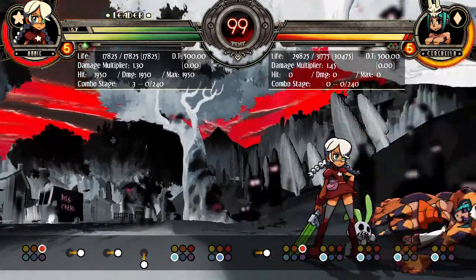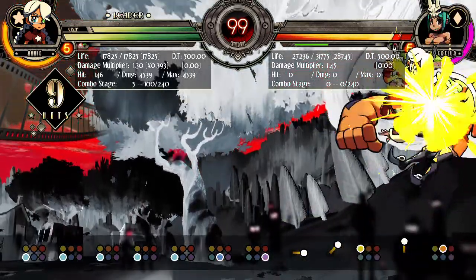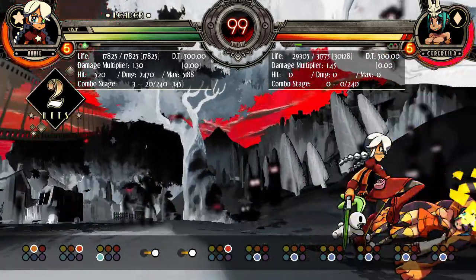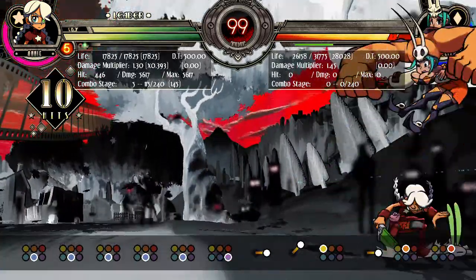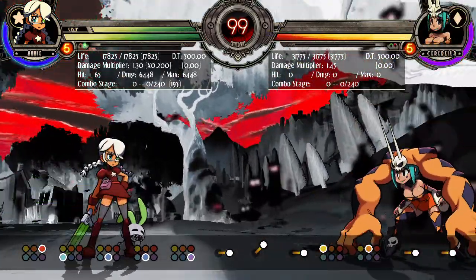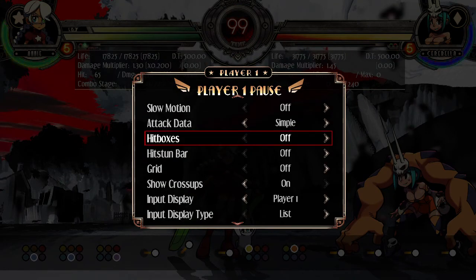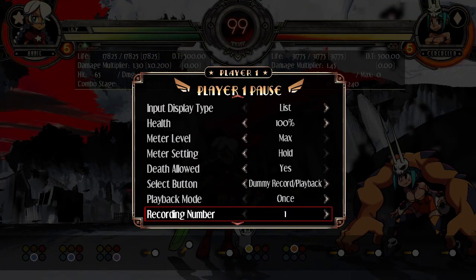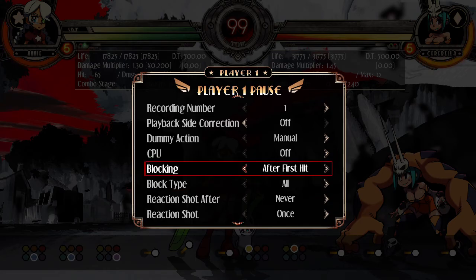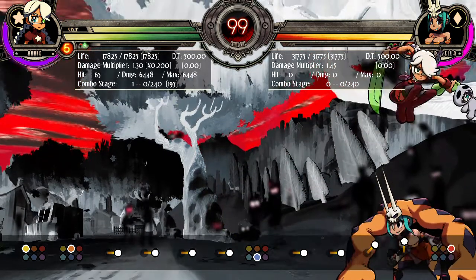Overheads can hit opponents while they're blocking low, whereas a low cannot hit an opponent who is blocking low. Overheads are typically very slow attacks with a telegraph startup that lead into a full combo string — that's pretty typical in most fighting games. Sometimes they don't lead to a full combo, just a guard break, like in Dragon Ball FighterZ or Street Fighter Third Strike with universal overheads.